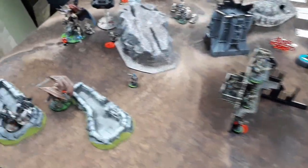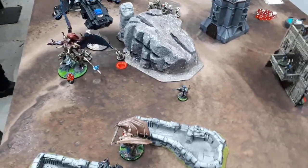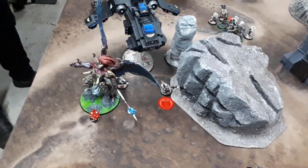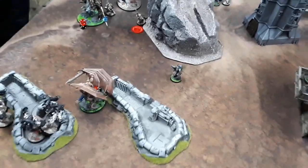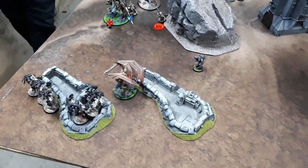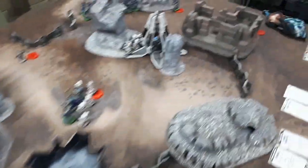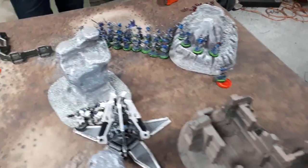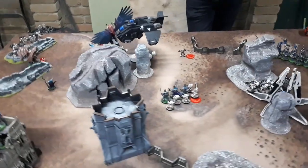Turn three movement: Magnus stays in combat. We corrected an earlier stratagem error and gave Magnus a couple of wounds as compensation. The Demon Prince heads toward the Inceptors, the Exalted Sorcerer sits in the middle, and the Tzaangor horde drops in — they have that objective and a nine-inch charge to the Devastators.